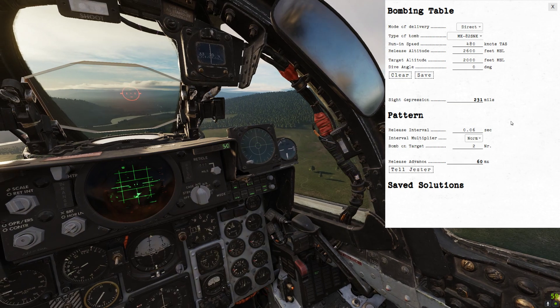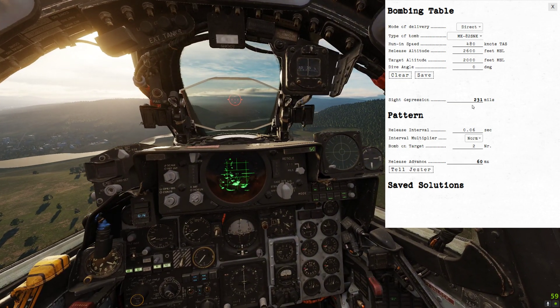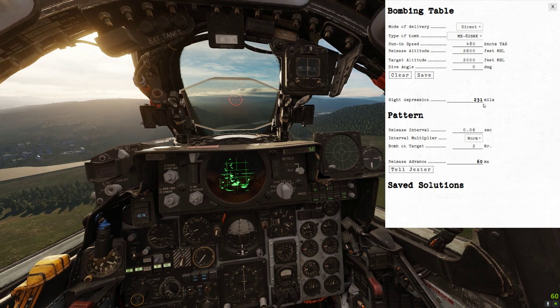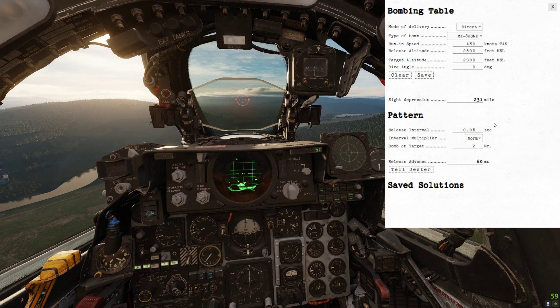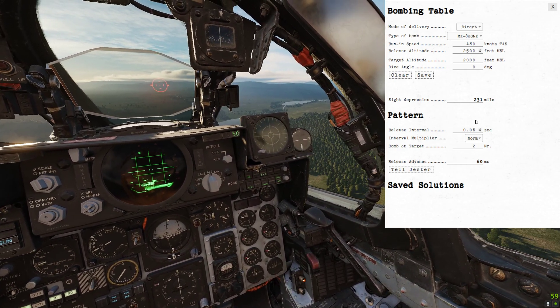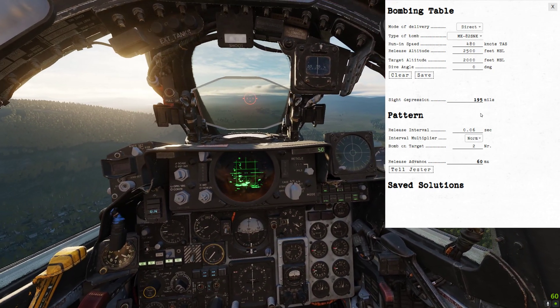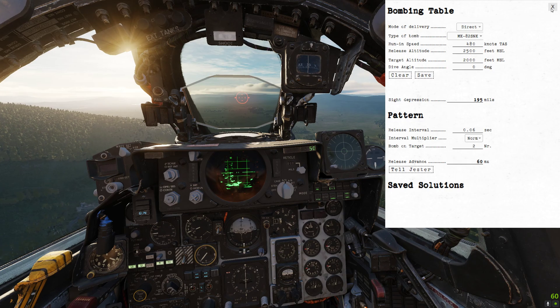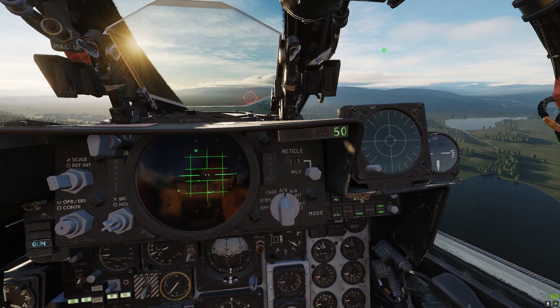As you can see, our sight depression in mills required is 231 according to this. I'm going to lower it — we're going to go at 2500 feet and see what that changes to. It changes to 195 mills. I'm going to use that. So we need to set 195 mills.